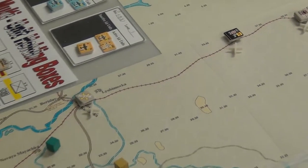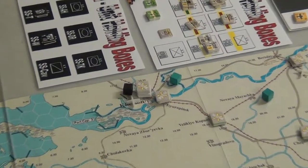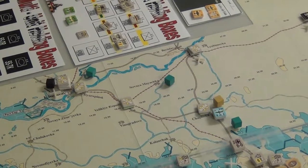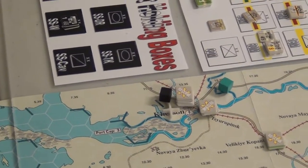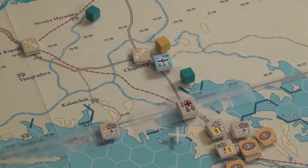Back here near the Crimea area, got some supply points in. I realized this counts as the Enemy at the Gates map, so there's a rule about rail cap where I can only rail a certain amount of stuff to certain maps. Case Blue has a rail cap of zero, and I thought this entire map counted for Case Blue, but in fact only up to that peninsula. The rest is Enemy at the Gates and I have two points worth of rail cap here, meaning I could actually get some stuff in motion.